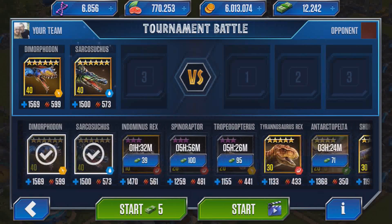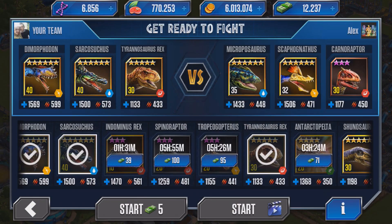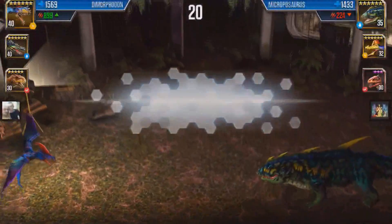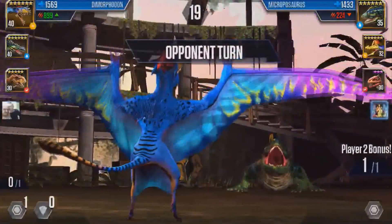We'll go for Daimo, Dimorphodon, Sarko, and T-Rex. Next we'll go for Shuno and Indominus and something else, and then the final battle we'll finish off with our Troodon, who I'm looking forward to using as a glass cannon.